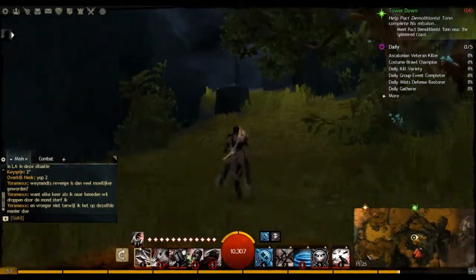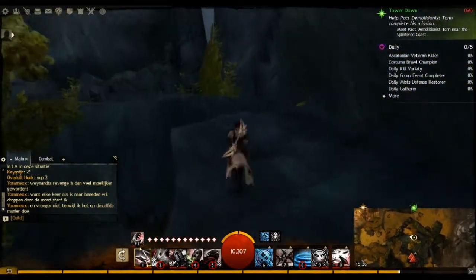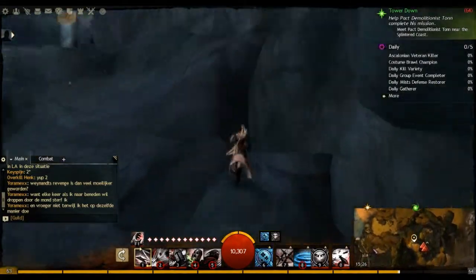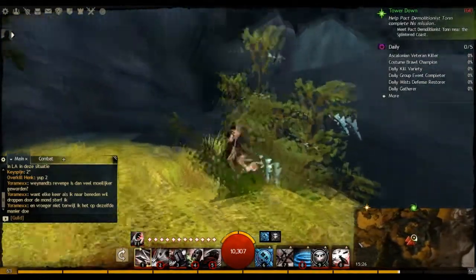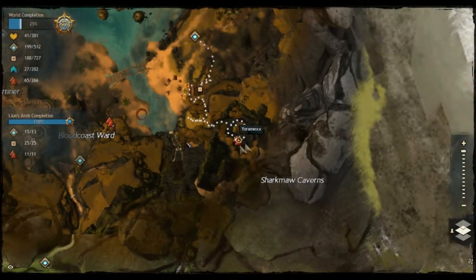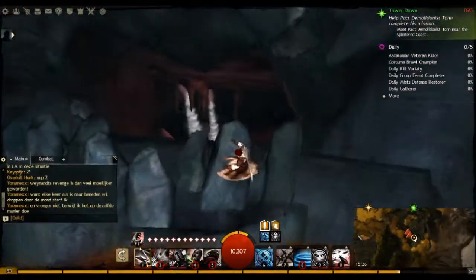Behind these plants is another secret area. Then you jump up these trees — not that hard, just jump like this, over here. As you can see there's also a vista here. If you didn't know how to get there, you do now. And the jumping puzzle is right here.